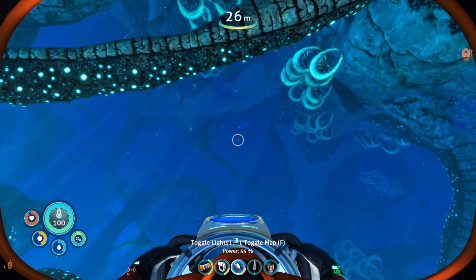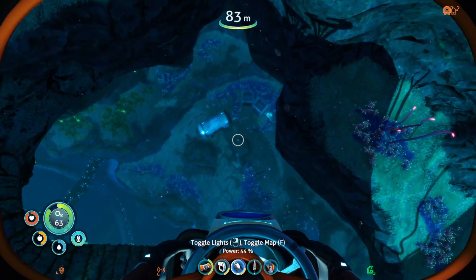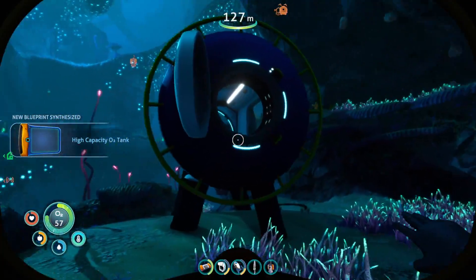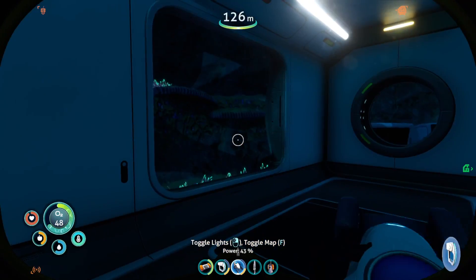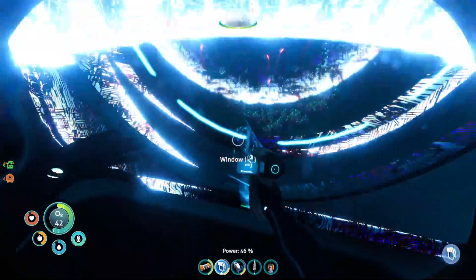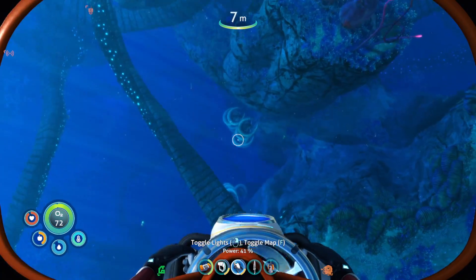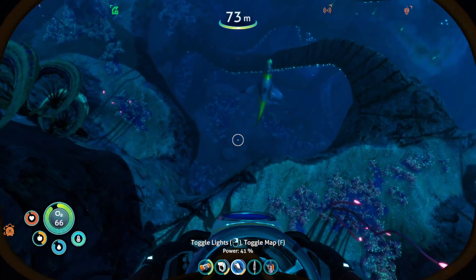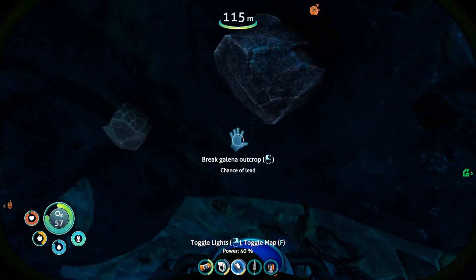Okay, back down here because there was some other stuff. Even though that big nasty is there, we need to be brave. High capacity O2 tank — yes! Okay, we definitely need to make that high capacity O2 tank for sure. It looked like there were a bunch of outcrops down here that have possible silver, and silver is a little bit of a problem right now. That was not it — maybe I was wrong.